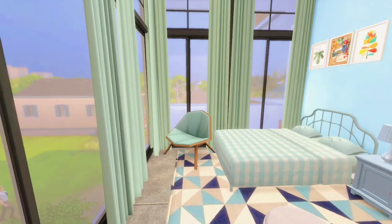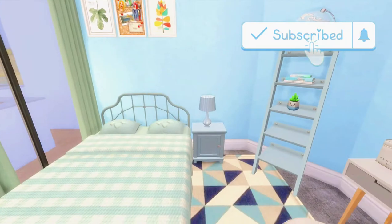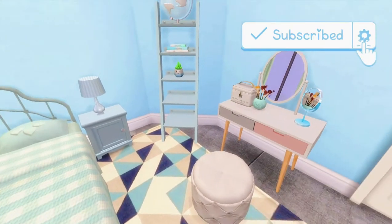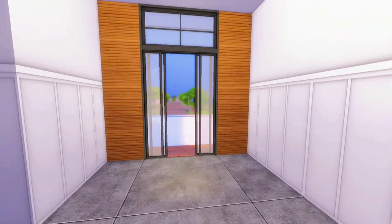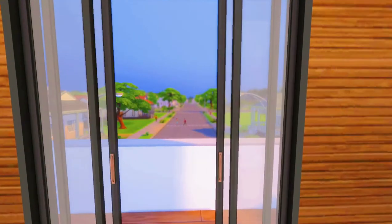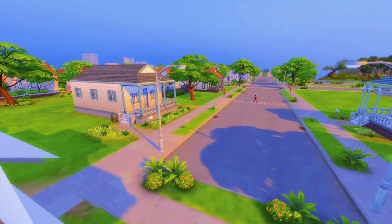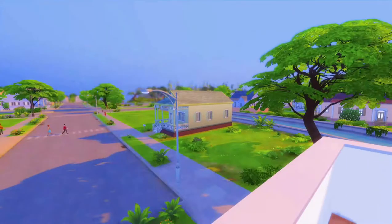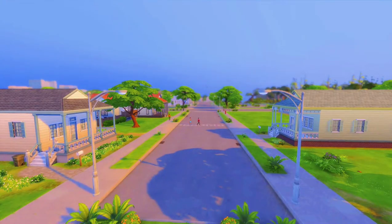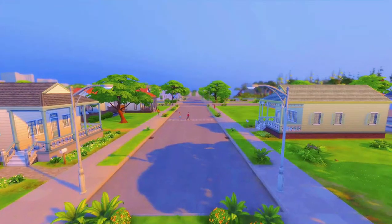Ini kamar si Teteh. Tetep ya vibe-nya tuh warna biru, karena Teteh tuh suka banget sama warna biru. Tuh kan kayak gini, udah sih gak ada yang aneh-aneh lagi. Dan yang terakhir disini ada balkon, tuh kan rumah mereka tuh center banget, ada di tengah-tengah gitu. Kayak sultan aja ya kan. Emang si Papa itu gak salah milih tempatnya.